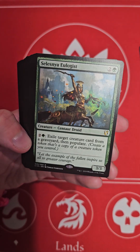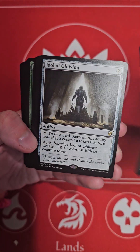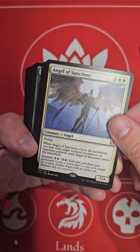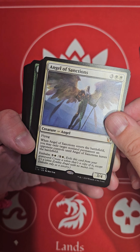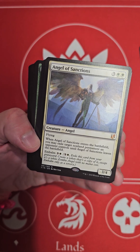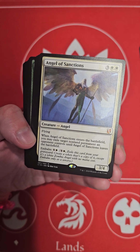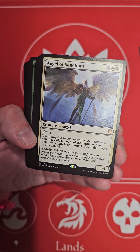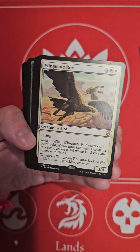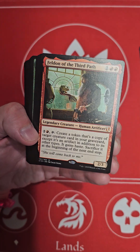Sorry, trying to clean up my piles over here. Angel of Sanctions — Flying. When Angel of Sanctions enters the battlefield, you may exile target non-land permanent an opponent controls until Angel of Sanctions leaves the battlefield. Exile this card from your graveyard — create a token that's a copy of it, except it's a white zombie angel with no mana cost, and only as a sorcery. It's a nice card, but it's an expensive mana cost.